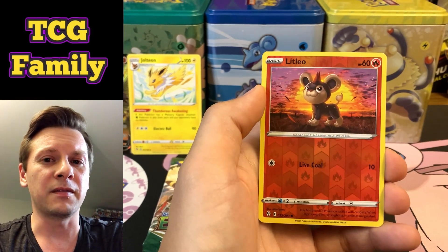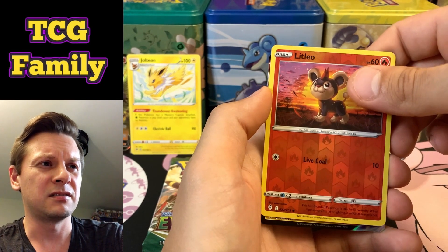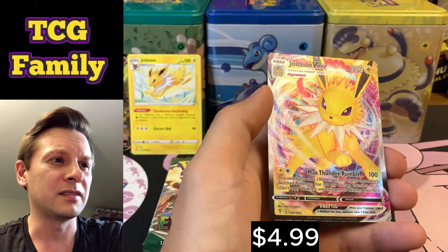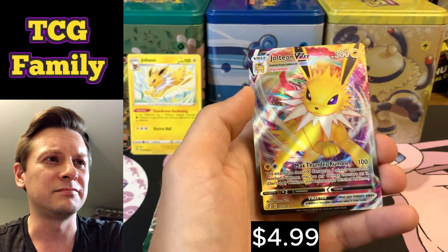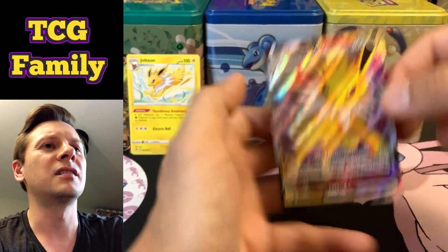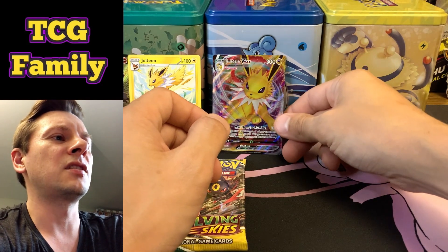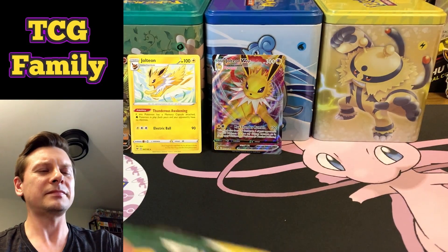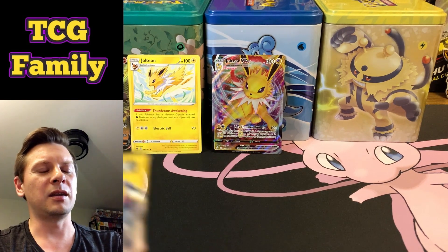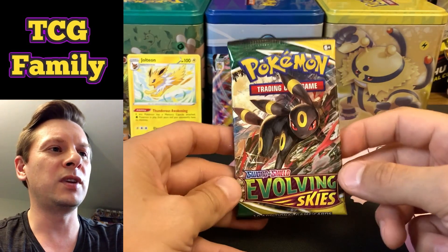What do you guys think — good rare or bad rare? Well, oh hey — Jolteon VMAX! Beautiful, that's just the regular VMAX but gorgeous nonetheless. This is awesome — this is why I love Evolving Skies. Jolteon is my favorite Eeveelution — I used to sketch Jolteon back in my kitchen when I was a wee little boy, when I was TCG Son's age.